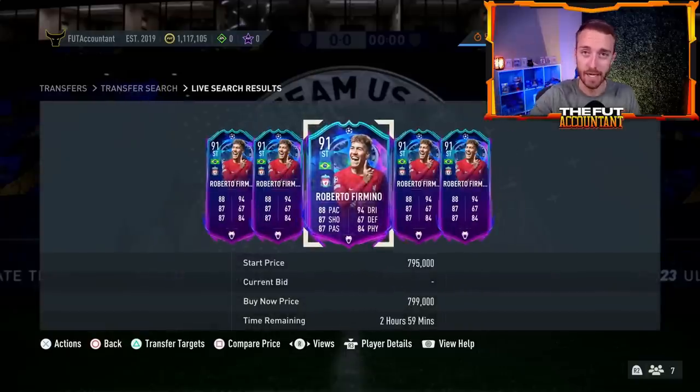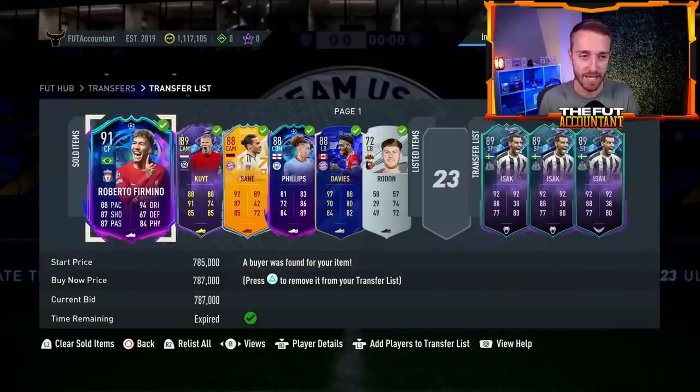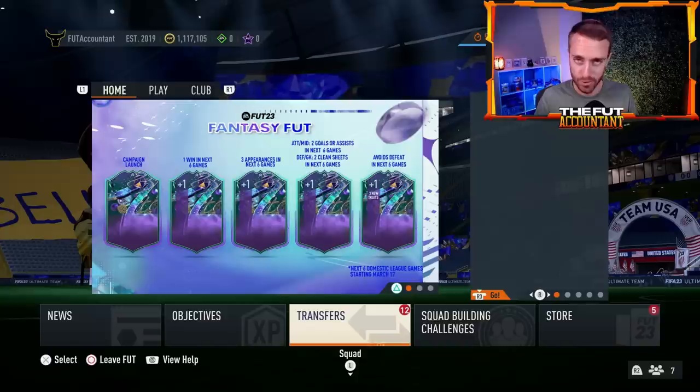Liverpool are knocked out of the UCL and Firmino doesn't receive any more upgrades. But literally an hour later he was back up to almost 800,000 coins. I sold a bit early at 787k. For very popular, very meta cards — especially those that lost heavily in the first leg — people sell expecting it to go lower. But after the game, people realize the card is way too cheap for what it should be, even without upgrades.